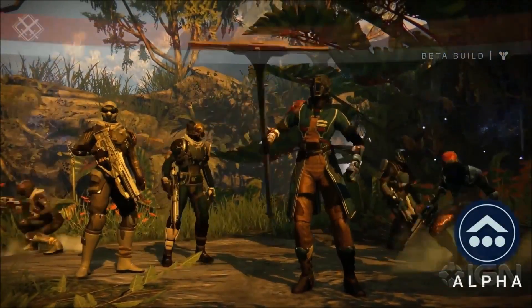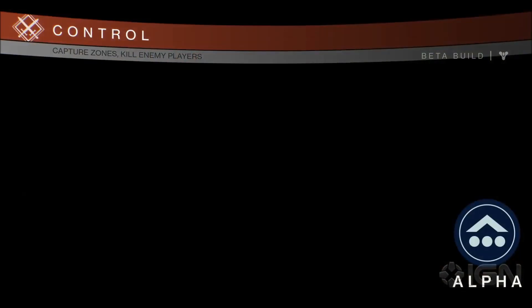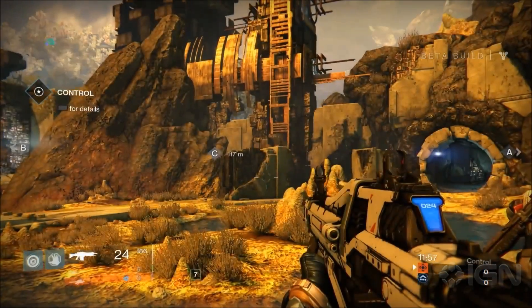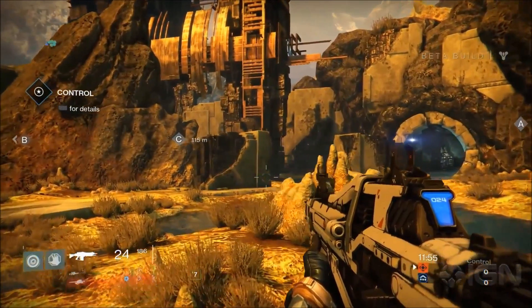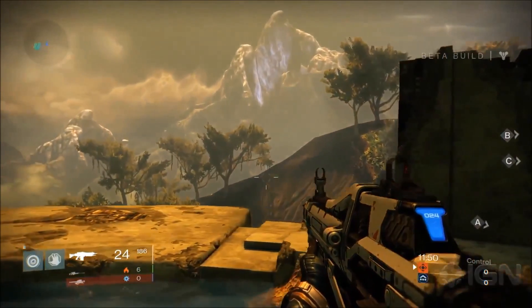The gameplay you see here is a walkthrough of the map. We get to see lots of alien flora and fauna, sulfurous swamps and cool Vex architecture. There are caves ideal for close quarter combat with the shotgun and the fusion rifle, and lots of exterior spaces too, suited to mid-range gunplay.